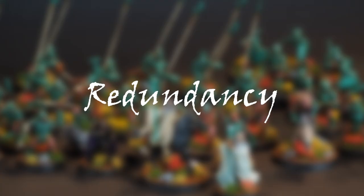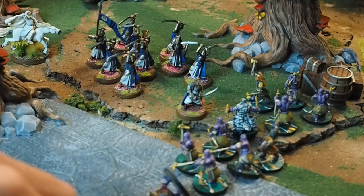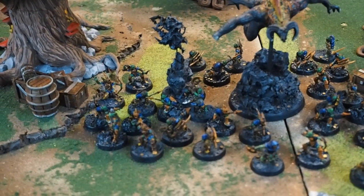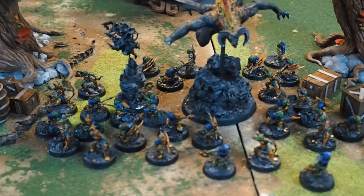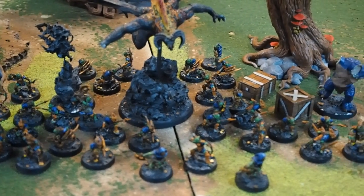The final thing to think about when writing an army list is redundancy. What happens if plan A fails? Do you have something else in the list that can back you up? For example, in a Rivendell army, what happens if Elrond's Wrath of Bruinen is resisted? Well then Arwen can come in and call it. Or in a Moria army, what happens if the Balrog is bogged down? The Cave Troll and Bat Swarm can go and snipe out the heroes. This is a dice game, so expect to botch some important dice rolls, and make sure that when that happens, you still have an answer.